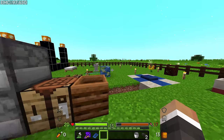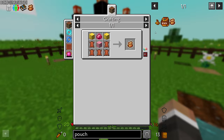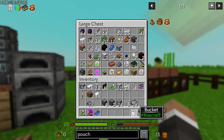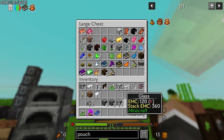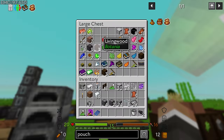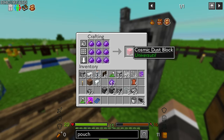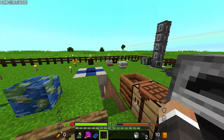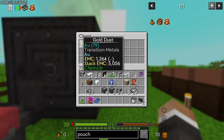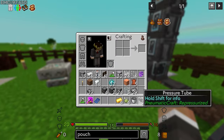The reason I think that's useful is that going forward as the base becomes more and more complex, sleeping to make individual machines faster can be quite dangerous, especially with pneumatic craft - as we've seen before if the pressure gets too high things will explode. So it's going to be beneficial for us to pinpoint what we want to make faster using the temporal pouch. The temporal pouch really isn't too expensive: it requires five leather, which we got eight of from the cows we killed in the first episode, plus quite a bit of cosmic dust.